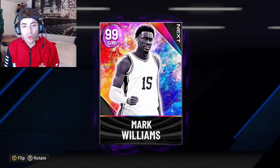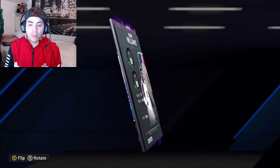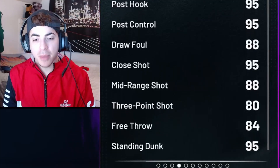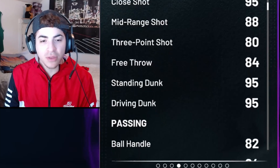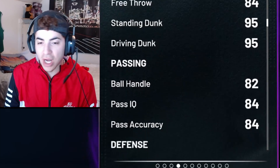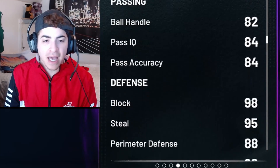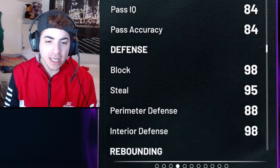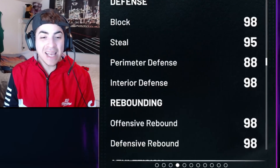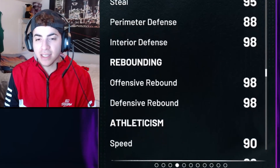He's a center slash power forward, 99 overall of course because everybody in that set is a 99 overall, but he is 7'2", 242 pounds from Duke. He has an 88 mid-range, 95 close shot, 83 three-point shot, 84 free throw, 95 standing dunk, 95 driving dunk, 82 ball handle — which is crazy for a 7'2" player. He has an 84 pass accuracy, 84 pass IQ, and his defense is looking incredible. He has a 98 block, 95 steal, 88 perimeter defense, and a 98 interior D.